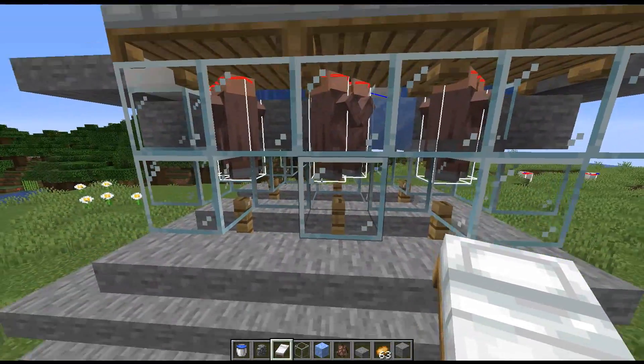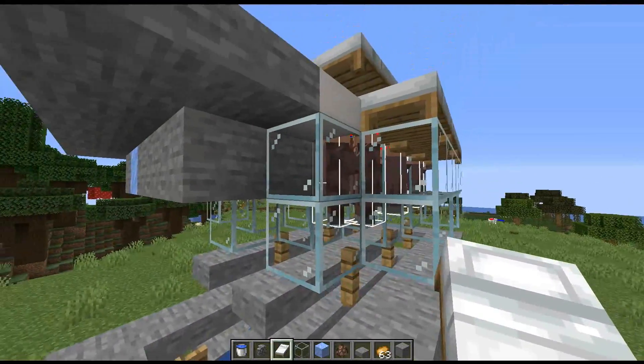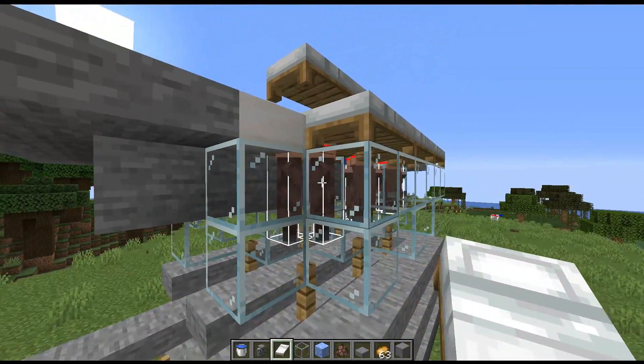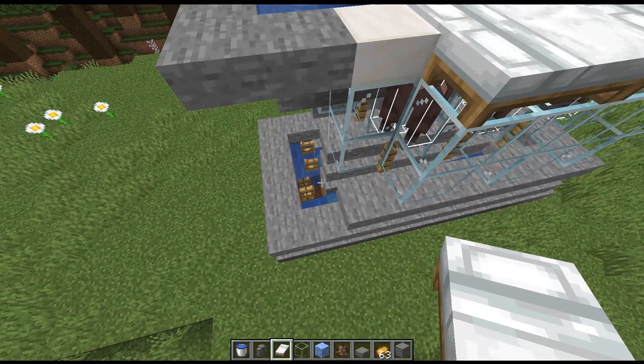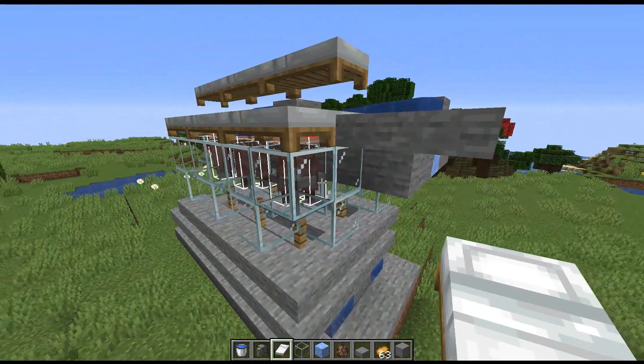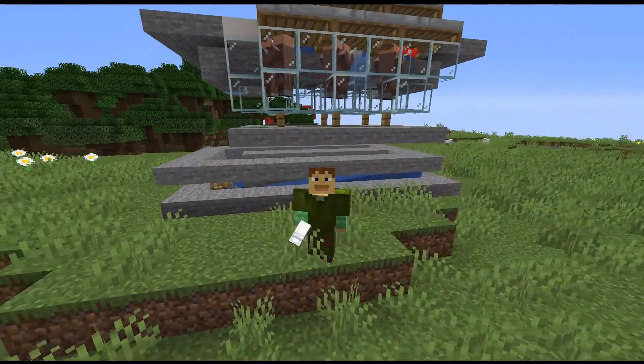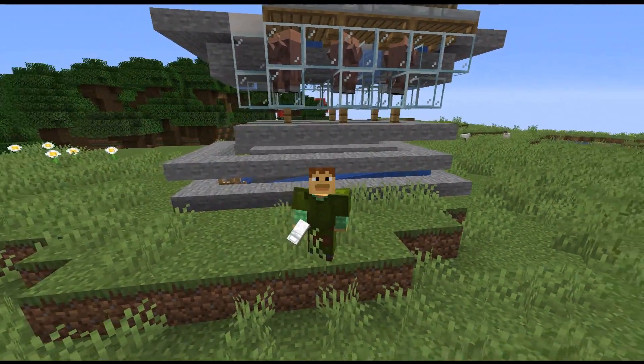It's a really simple and easy design, and it works great. You don't need to have tons of redstone or pistons or anything like that. All the villagers get into their positions, get their food, and the babies are produced. If you would like to look at this in more detail, I will provide the world download down in the description. I really like this design and I'll probably expand on it more in the future.